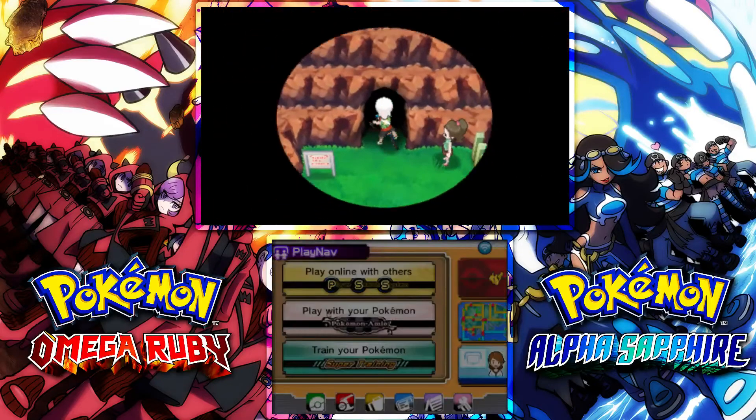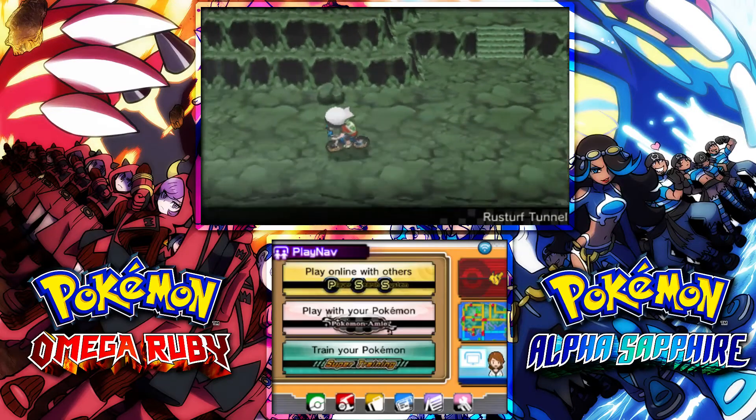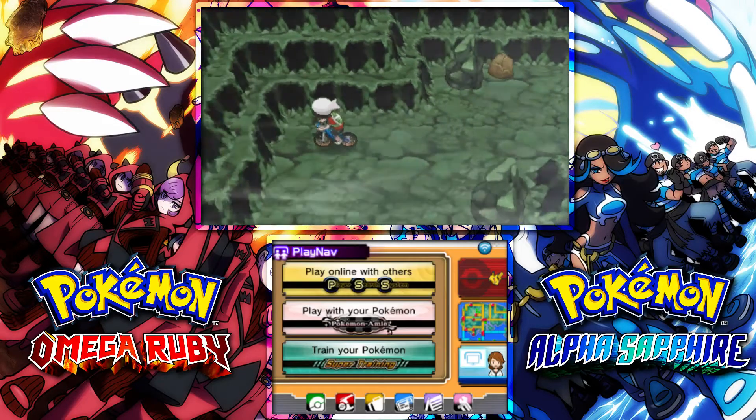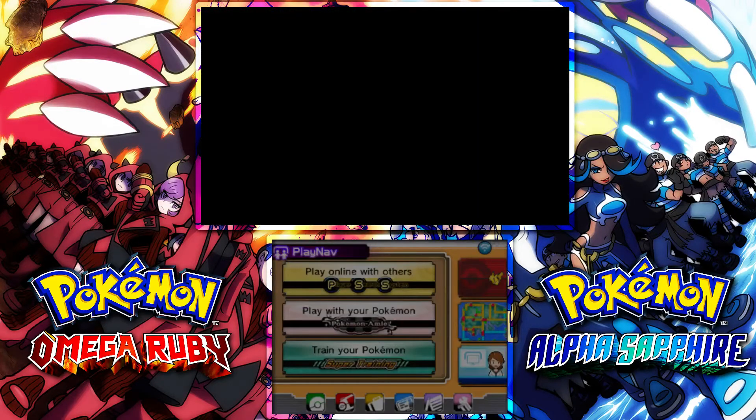Yo, what's going on guys, this is the 4th Gen Gamer here, and I'm bringing you guys another tutorial video for Pokemon Omega Ruby and Alpha Sapphire. For this one, I'm going to show you how to get the Black Glasses to raise the power of Dark type moves.